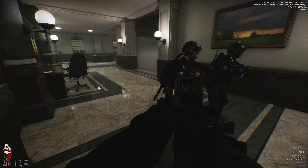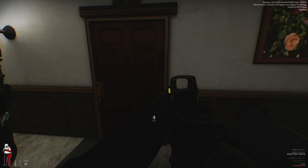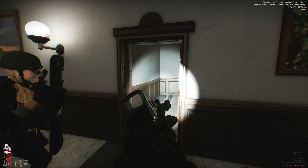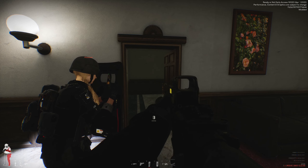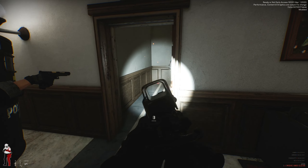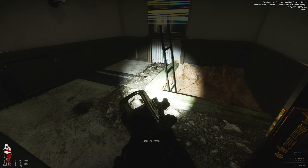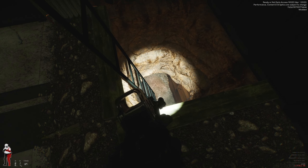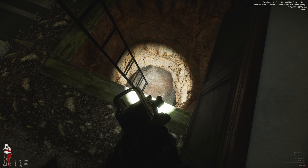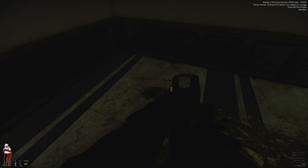Blue team, cover the stairs. She is looking right at that door. If there's somebody in here — come on with your hands up, do it now! I can hear him. Suspect down. Roger, coroner's on standby. All clear. Can we go down here? I don't think we can. Looks like this is where they gained entry or something like that — that's crazy.